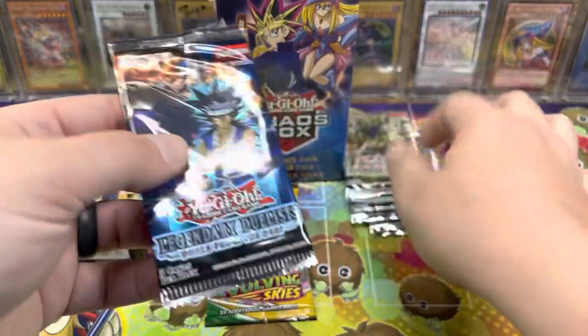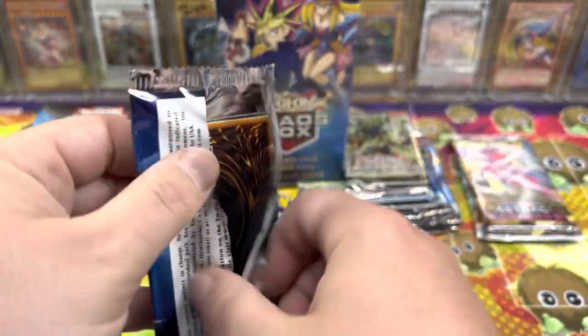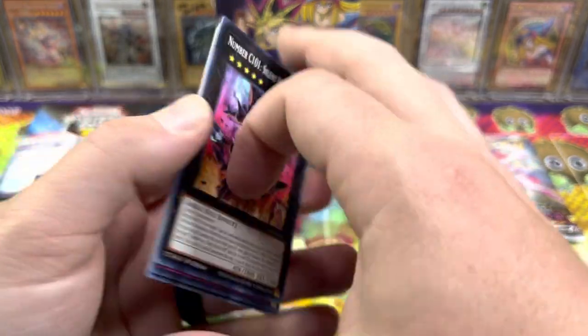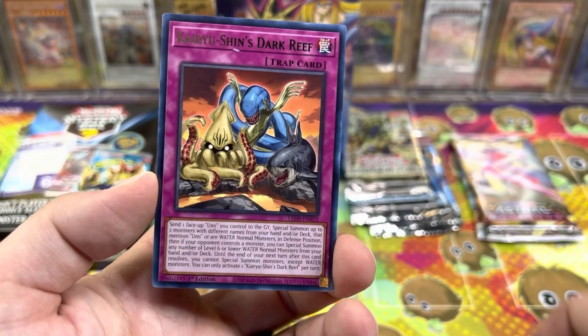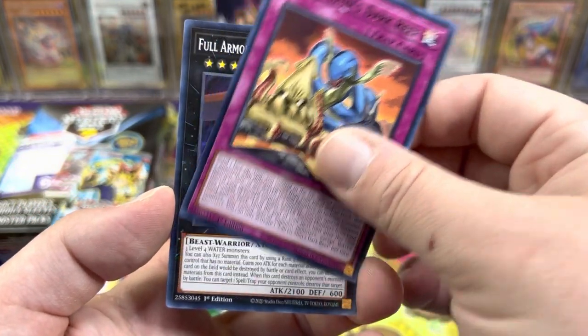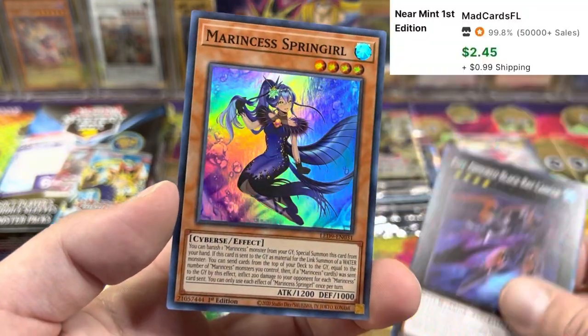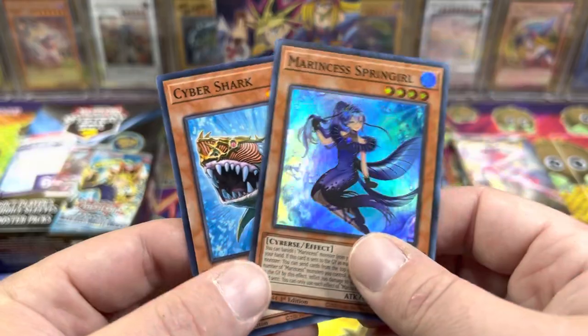Let's go one more Legendary Duelists and we'll open up that other mystery box — we're saving the Chaos Box for the end. Number C1 — so weird to see that as a common, that's one of my favorite Xyz monsters. Kyrushin's Dark Reef, Full Armored Black Ray Lancer, and Marincess Spring Girl. So we got a super. Very cool.